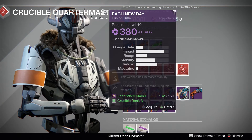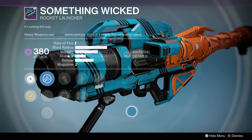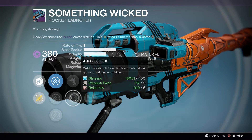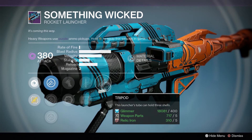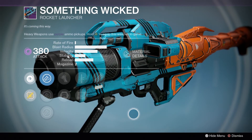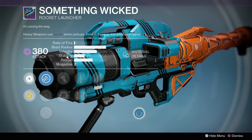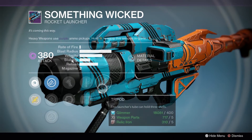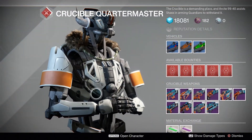Last up from the Crucible Quartermaster is the Something Wicked rocket launcher — this is mostly a PvE roll. You've got Battle Runner or Army of One (I'd mostly use Army of One), Field Scout to increase ammo capacity, and Tripod. It's not an amazing roll, but it works in strikes or story missions. For raids, the Gjallarhorn is probably going to be used most of the time, so this is just a decent roll if you don't have a good rocket launcher.